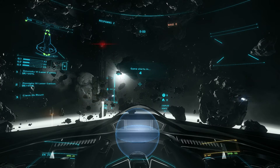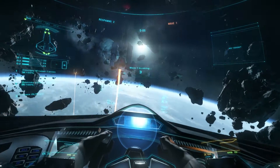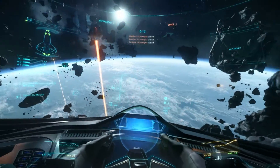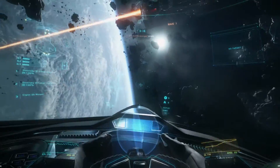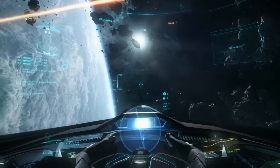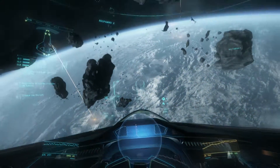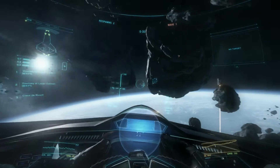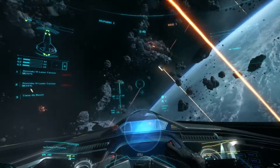Here we are. The game starts — this is forward. Multiple hostiles! Joint Vanduul Scavenger. Where's contact? Oh, down there — I can see you. The controls are a bit tricky though. There they are. Am I getting hammered? Oh no, that's my own laser. Let's see — how do I lock on to these targets? Oh, I'm passing out.